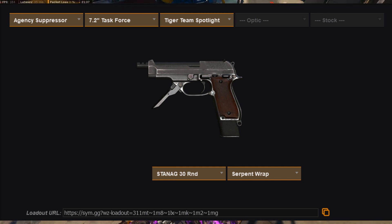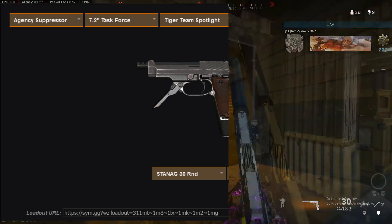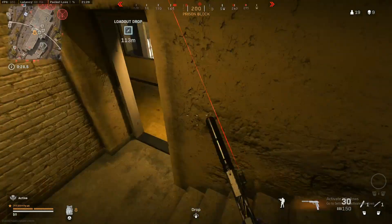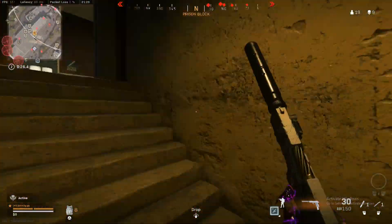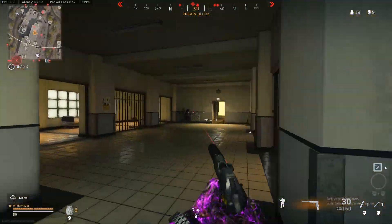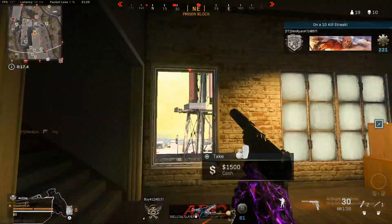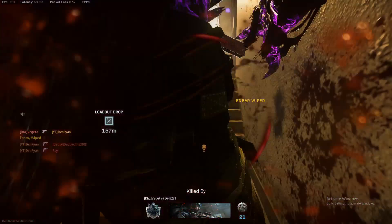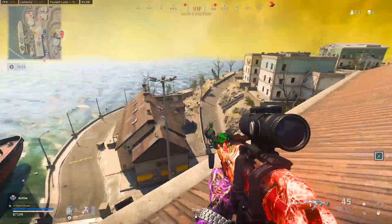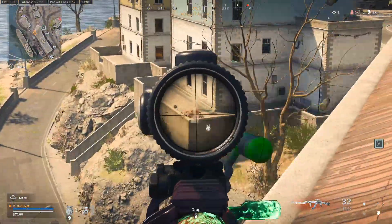So in the background right now, this is going to be the build for the Diamante, and this is my preferred secondary for Rebirth. The Diamante is outright one of the best close range guns in the entire game right now, never mind just for a pistol or secondary. Because of the insane headshot multiplier, all you have to do is really just hit one or two headshots in a gunfight and you will kill with an insanely quick time to kill. But not only that, it has some of the best mobility stats in the entire game, and this is going to set it apart from so many SMGs.